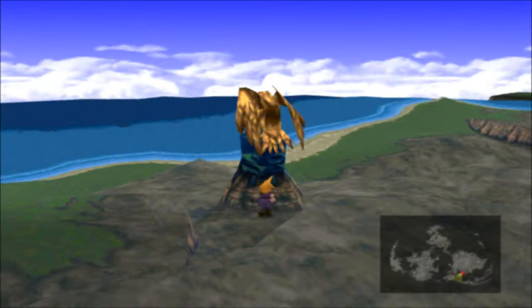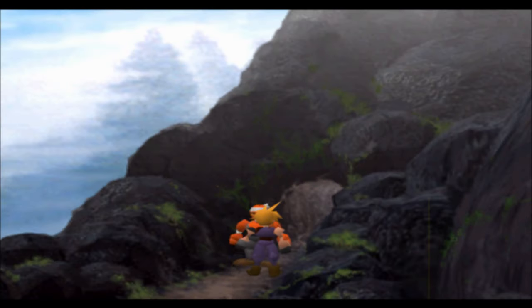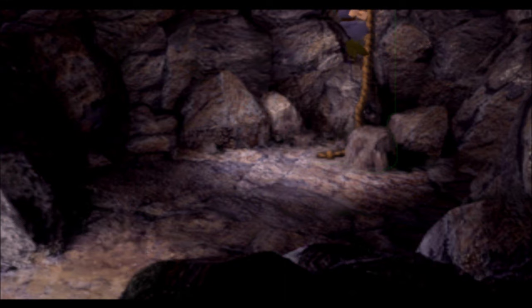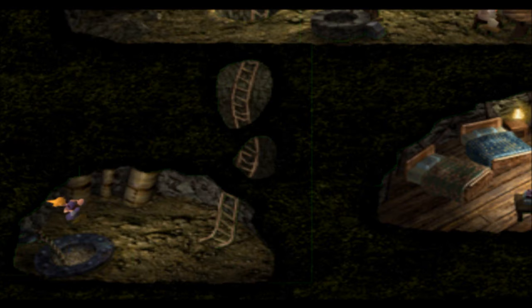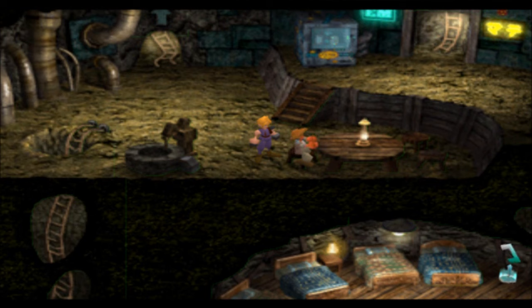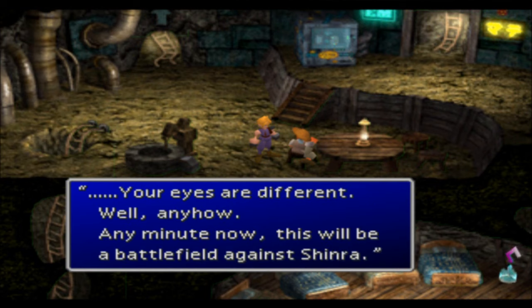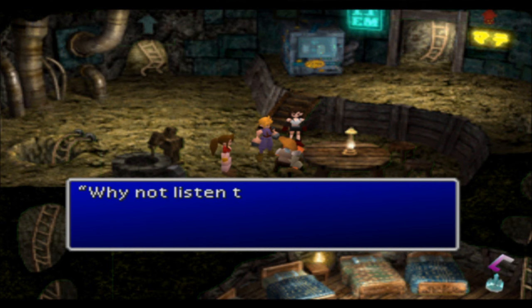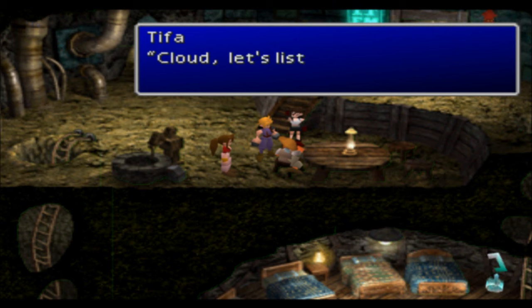Capone Tone here, welcome to part 18 of my FF7 walkthrough/playthrough. We are now at Fort Condor. This place is completely a side mission — you don't have to do this — but we're going to do the first part so you can see what's going on. These guys are in a battle against Shinra, trying to protect their fort. They have a reactor at the top with a huge materia and a Phoenix materia, and they're protecting it from Shinra.